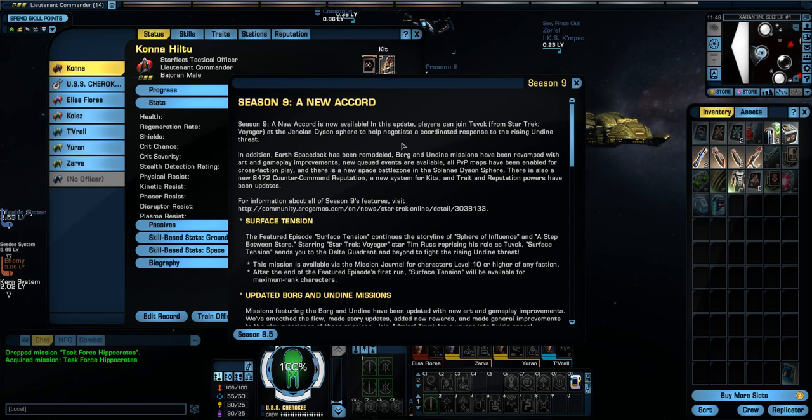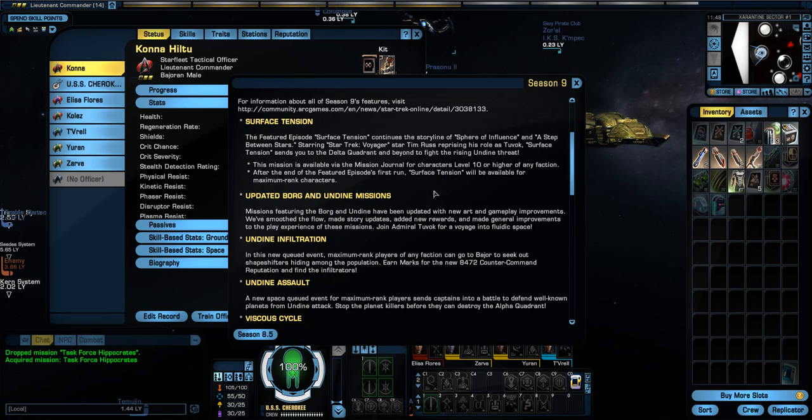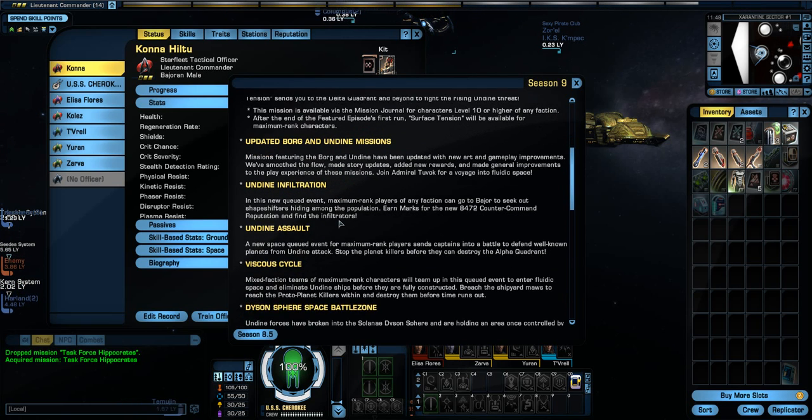It also has Tim Russ, reprising his role. Anyway, they've updated a bunch of stuff — missions featuring the Borg and Undine have been updated with new art and gameplay improvements. They've added a few new things, including at least three new STFs: Undine Infiltration, where you go down to Bajor to seek out shapeshifters, since 8472 can shapeshift.